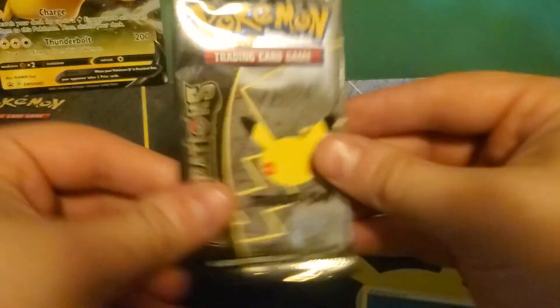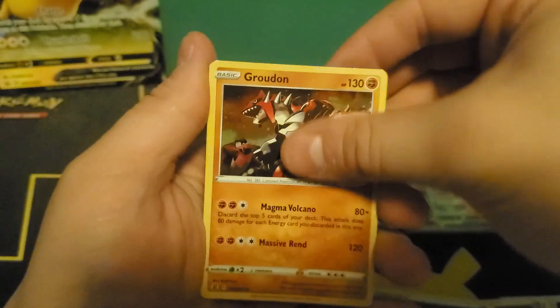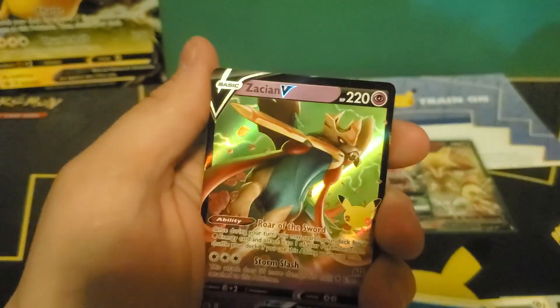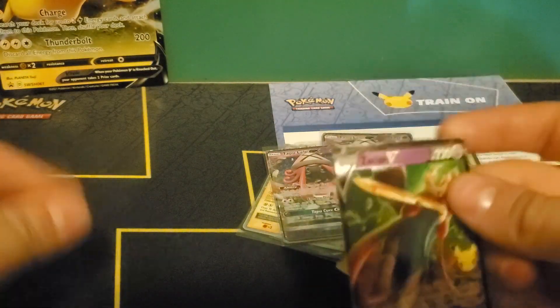On to our final pack — let's see if we can pull that Charizard. For this one, we'll do the trick that everybody likes. Code card for you guys, good luck. The trick is to put the second-to-last to the last. Ground, Xerneas, a Zacian V. And a Kyogre Holographic. I've pulled a Zacian V and a Giratina's Entity — I think this is my third for each.